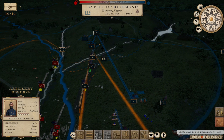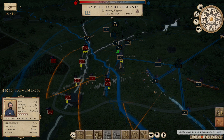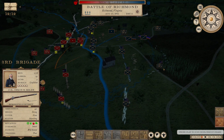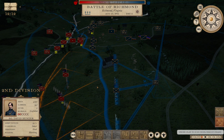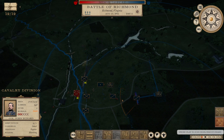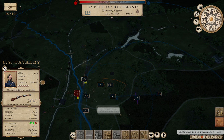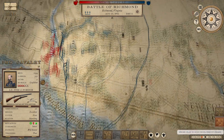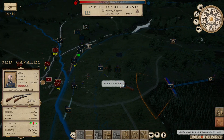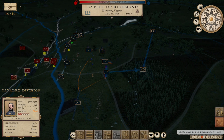Assuming the AI doesn't move — maybe they will. We're just going to start in range with the enemy, already blazing away at them. Let's take Buford's cavalry. Why is only one brigade responding? They're detached, aren't they? We have another cavalry brigade — or did it get routed? I think it was routed. We'll have him in the rear.